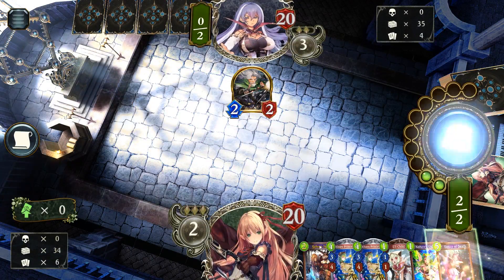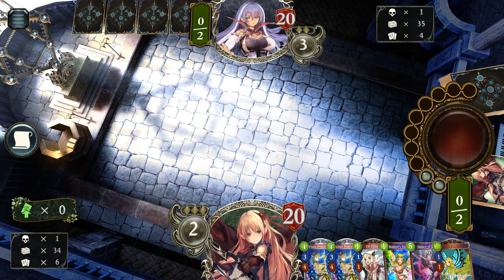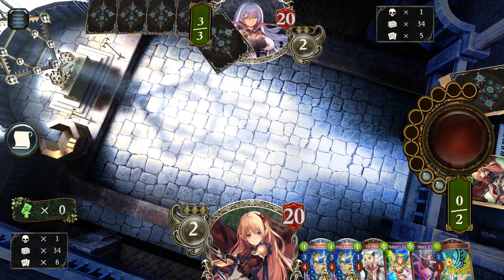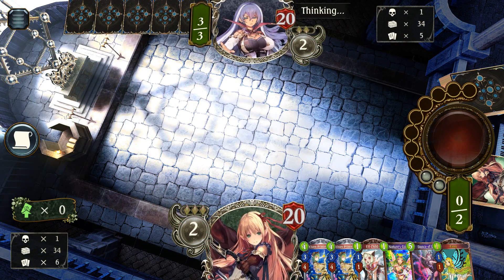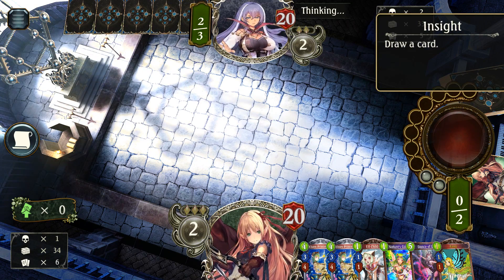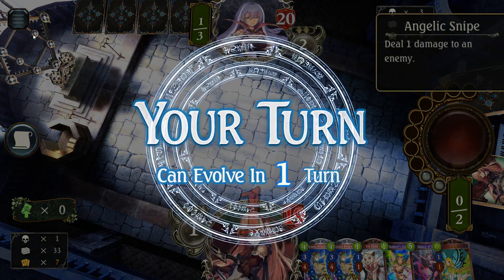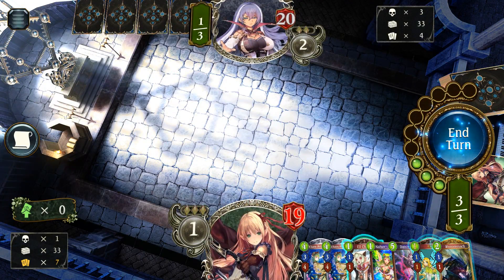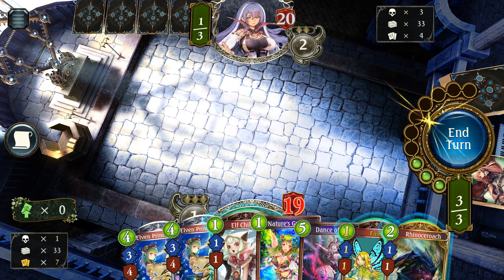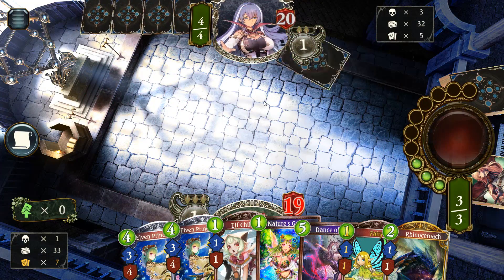If he plays it on turn two, either he doesn't have a turn two play or he has another Levi in hand — typically he has another Levi. If he Clarks me, then this is for sure Daria. I think this might just be Daria. Maybe the Magic will help. He's playing Angelic Snipes, so maybe it's D-Shift. I don't know if I'm playing anything here — I think I'll just pass.